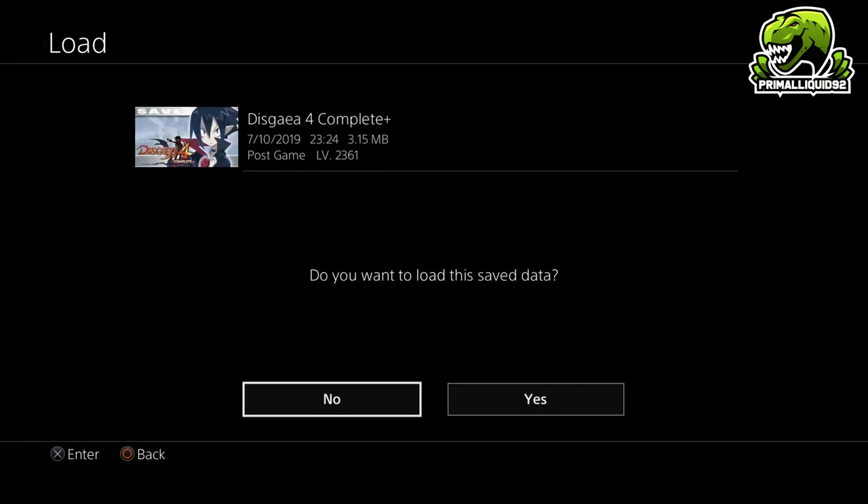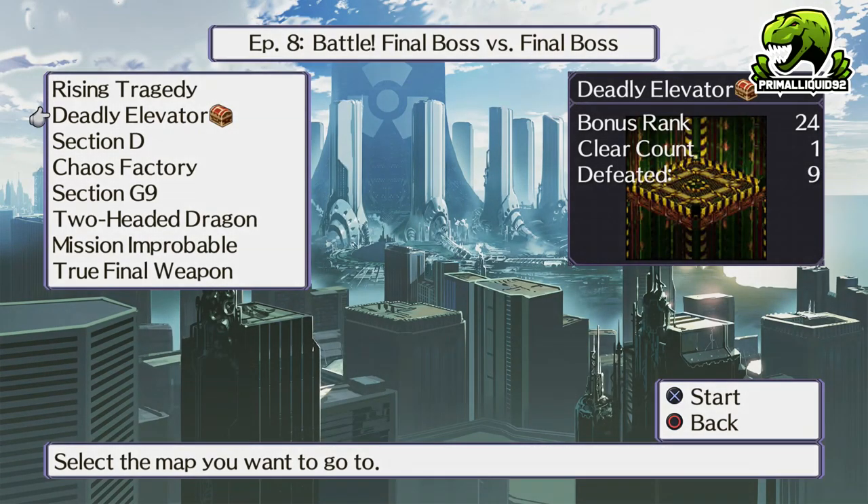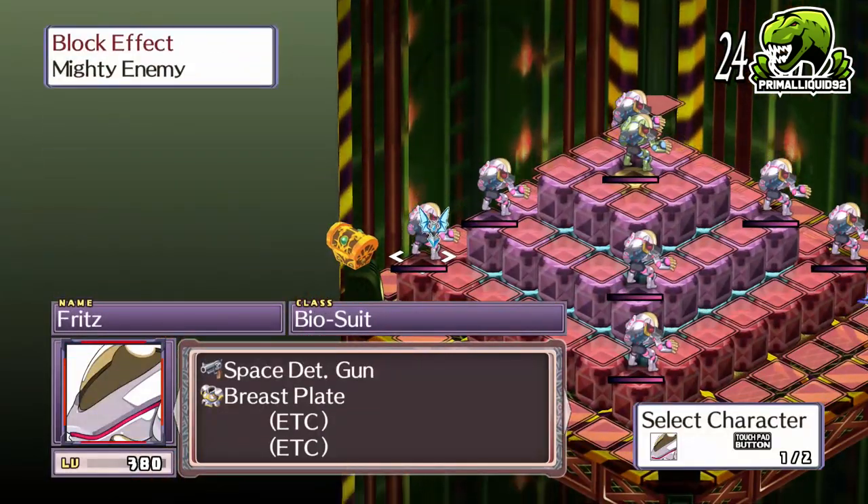Once you've saved, click find treasure, go to the stage the treasure is in, and break it open. Did you get a PPS? No? Reset and try again, and again, and again. This process can take anywhere from a few minutes to a few hours.